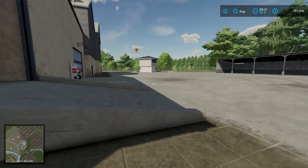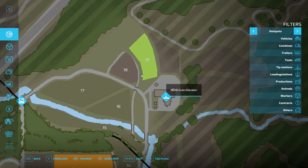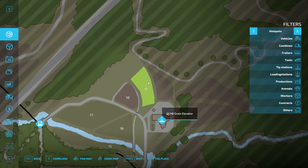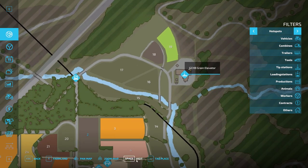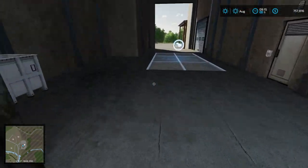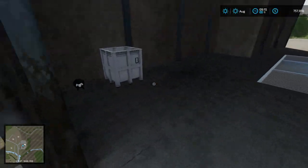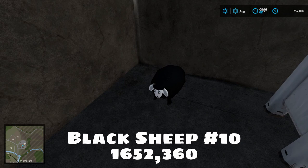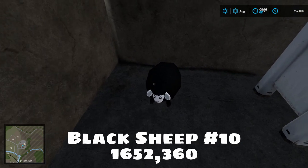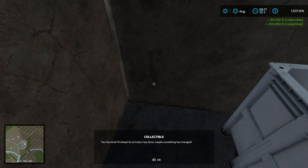Our last sheep is really easy. Fast travel up to the JGCHB grain elevator in the very north-eastern part of the map — coordinates around 18 19, 16 17. It'll put you right on the loading ramp. Go up it, look to your left, and there is our last sheep — easy as could be! Sheep number ten is at coordinates 16 52, 3 60. Grab it and you'll see a special message: you found all 10 sheep — go to Cody's Toy Store!